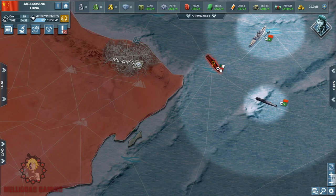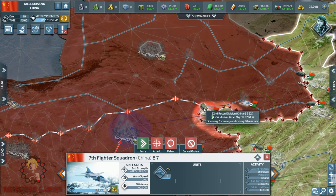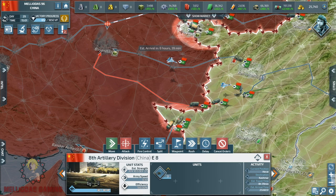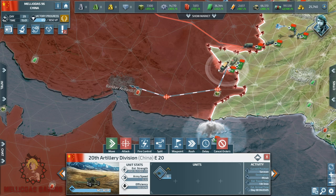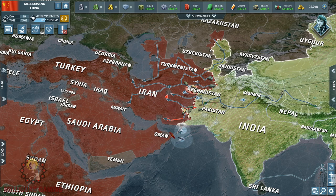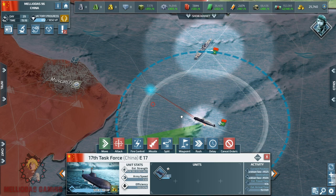In the last video, a lot of you gave me suggestions about how we should proceed with this war. Some of you said we should perform a naval blockade and enter from the Iranian lands. Others said we should focus on diplomacy and avoid this war, especially since our enemy has a coalition of five members. Another suggestion was to perform a naval blockade on Algeria and enter from Egypt and Ethiopia, to not waste time in the Middle East and head directly to the African continent.